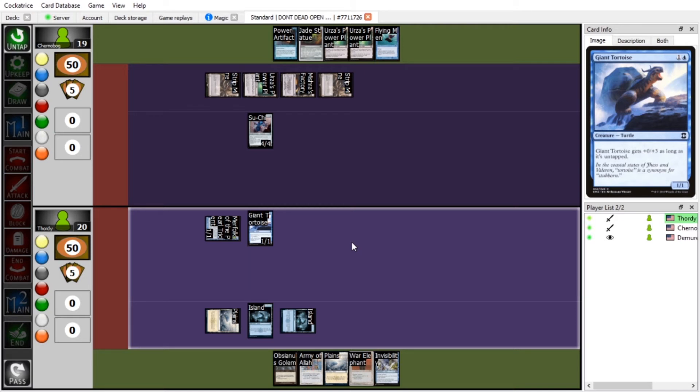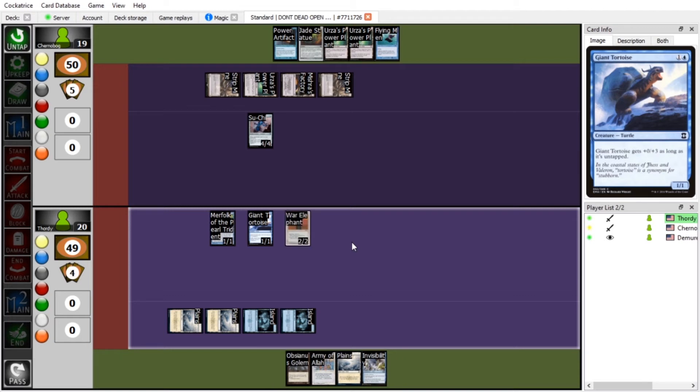One of these days I'll draw an Island and your life will be over. Play my Plains card. We have ice cream being ordered so I'll have to go get that when it comes. I'm bringing in a War Elephant — it's got banding. Elephant time! I don't remember what banding does. Can it stand up to Su-Chi? Probably not, but I pass.